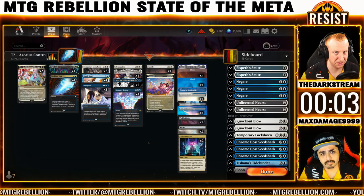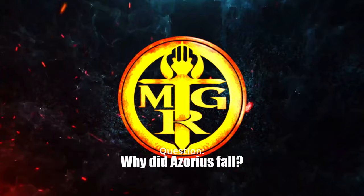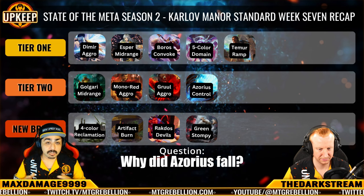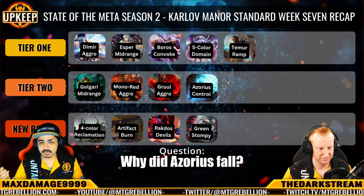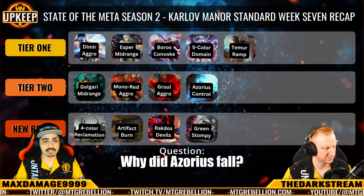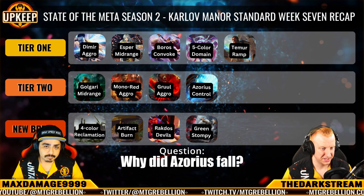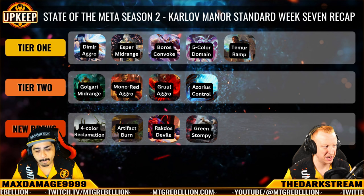Why do you think Azorius Control has fallen off a cliff this last week? Occam's Razor — I think the most obvious and likely answer is the meta has widened much more than the control deck can focus on. Control decks typically find success later as a meta develops and figures out what its targets are. But the introduction of Temur Ramp, the fact that certain aggro decks haven't really gone away, and the shifting of midrange strategies to be more value-adjacent to counter-control have all had a cumulative effect on this deck's success. There might also be less people actually attempting to play the deck as a result. You have Tier 1 decks that can win a match in 10 to 15 minutes, and then you have Azorius Control that might take you an hour to start climbing the ladder — I can understand where less people are intrigued to spend an hour trying to get through one match.